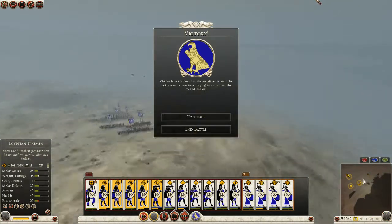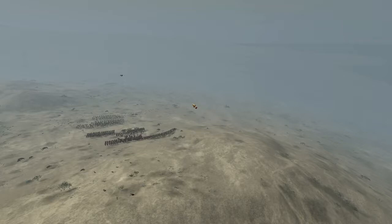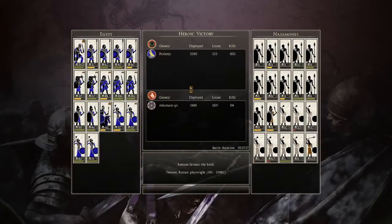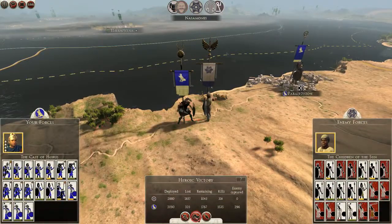Do you want to continue? No. Okay, end battle. Heroic victory! I got two achievements: The Great Escape and Surprise. Same here. The crocodiles are amazing, I love it. I lost 300 — they lost 2,000 men. That's why you never ambush the Egyptians, kids.